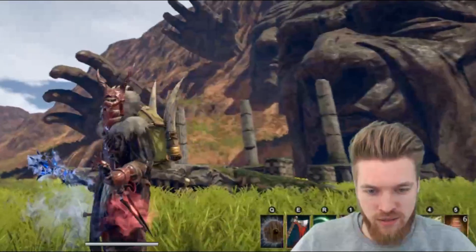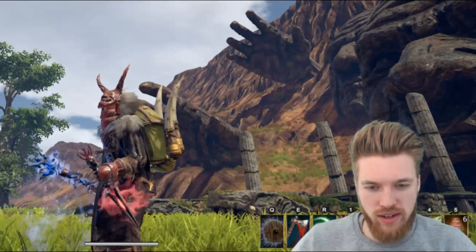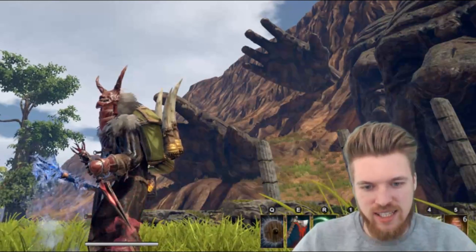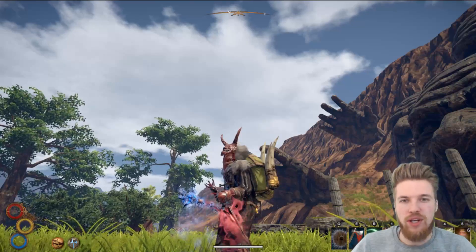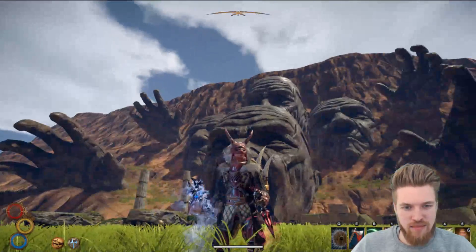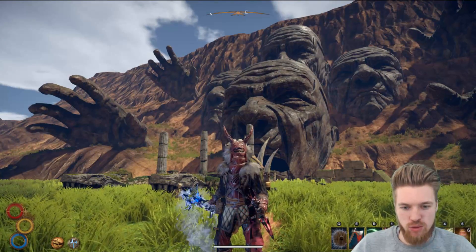I'm also going to be showing you how to find the Red Lady's Dagger, which is the coolest looking weapon. As you can see it's got like a face on the top of the dagger and a four-pronged pokey point at the end, and it's actually modeled after the dungeon you get it from. You get both of these weapons in the same place.